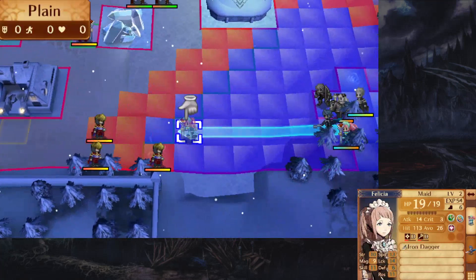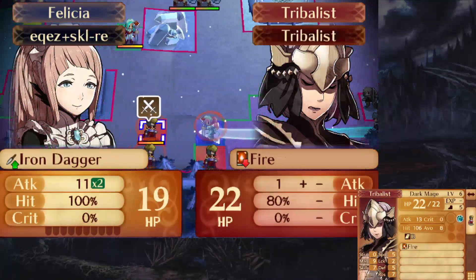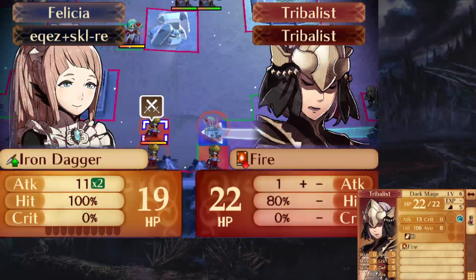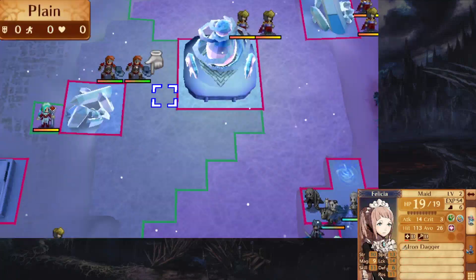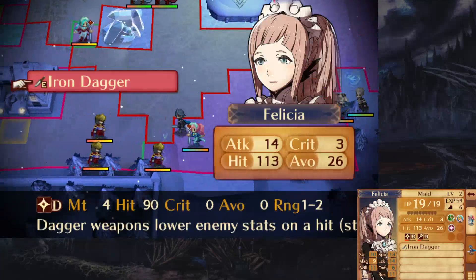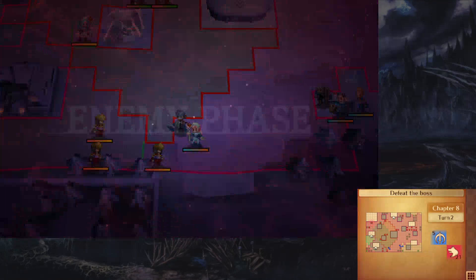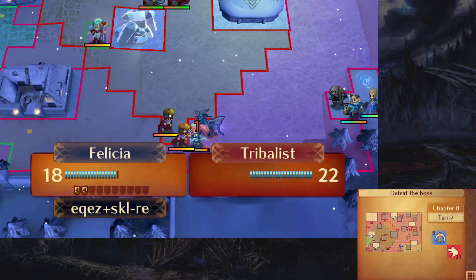We're just gonna throw Felicia right into the fray — she has perfect hit rate on all the mages. We're gonna stay out of range of this fighter since we just don't need to fight him. Sorry for the lag.